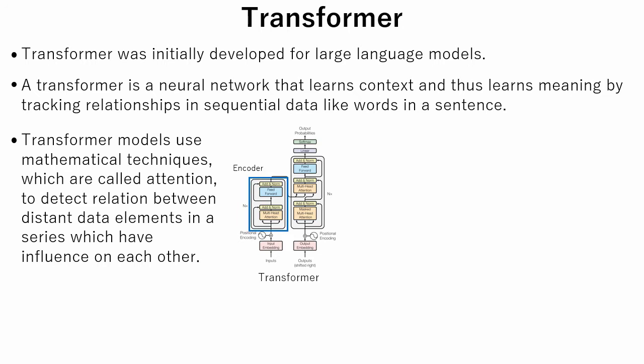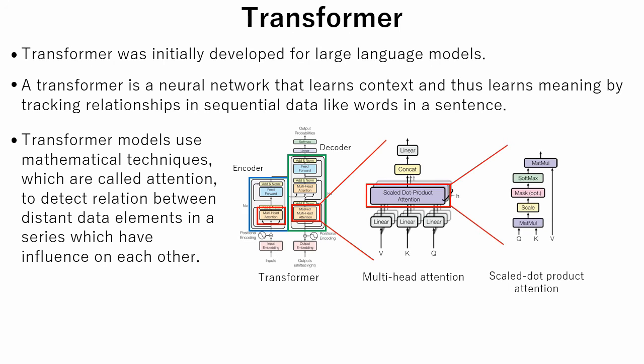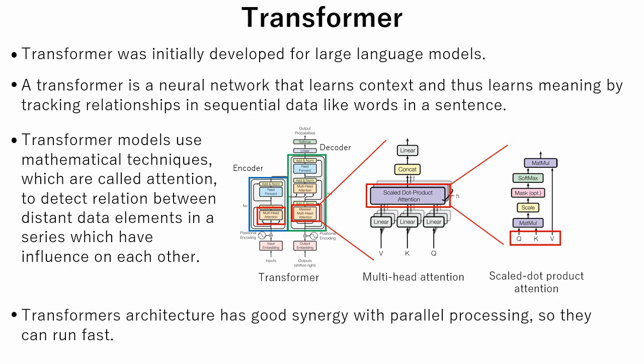A transformer consists of an encoder and decoder. Each encoder and decoder consists of multi-head attention. Multi-head attention consists of several attention layers running in parallel. There are several kinds of attention, like dot product attention and additive attention. The input of an attention network consists of queries, keys, and values. When queries, keys, and values come from the same source, it is called self-attention. Also, transformer architecture has good synergy with parallel processing, so it can run fast.